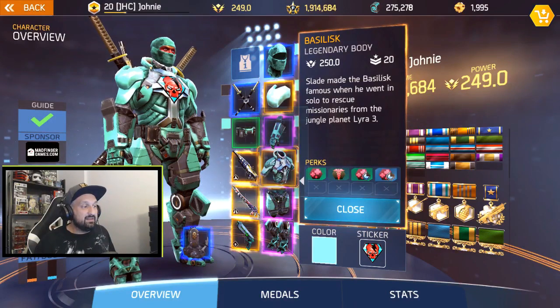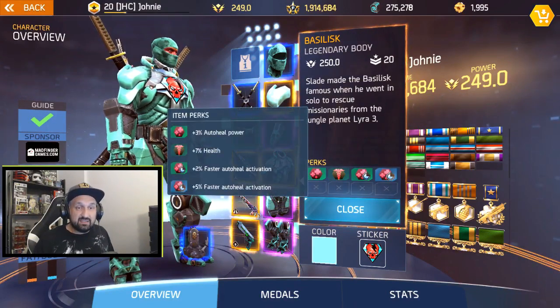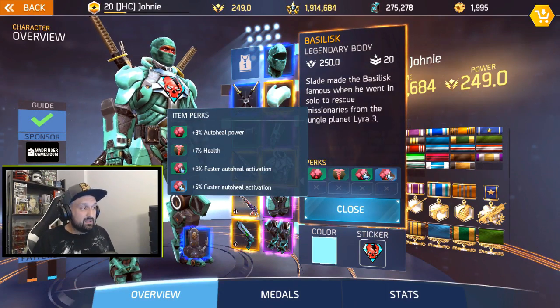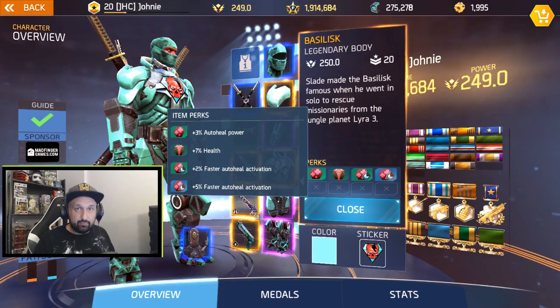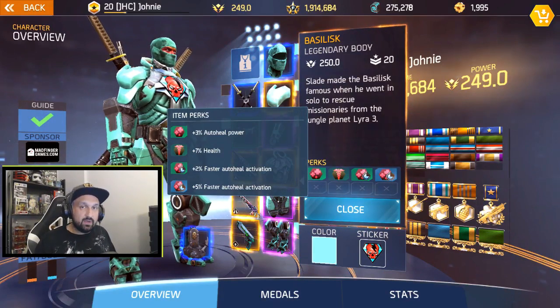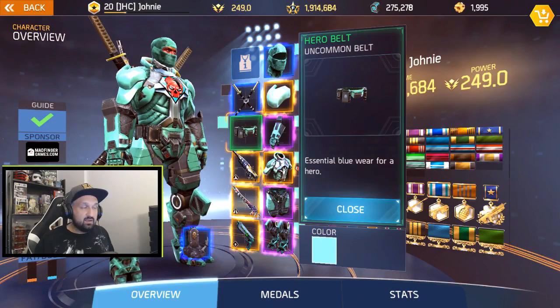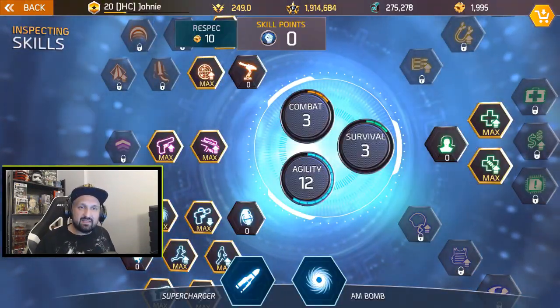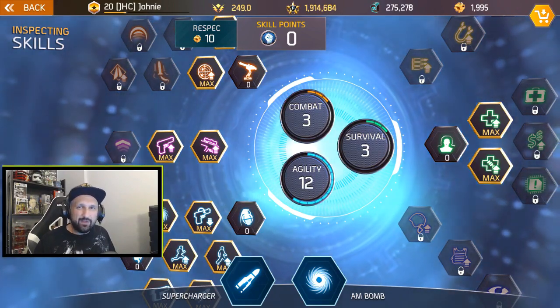This build has two legendaries. The shoulders have 20% crit damage, which is the highest crit damage shoulders we can get. The only thing I'm not sure about is the basilisk body — it's only got 7% health. I'm used to something much higher like 22, 23, 24%, so 7% feels a bit low. But some guys I know use it and say it's actually pretty good because you heal super fast. The hero belt is perfect with this set. I respecced my skills to the 12-3-3 build from Yatoku — let's go ninja style.